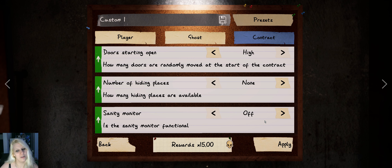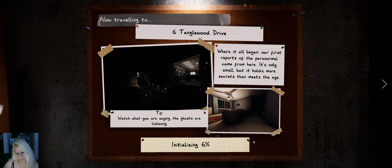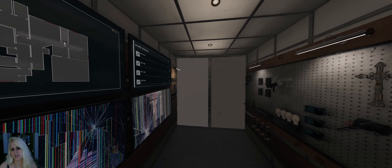Hey everyone, Apocalypse 3. Let's try it on Tanglewood. Maybe we'll be more lucky. Let's hope we don't have the stupid paramount objective. These objectives are nice actually.